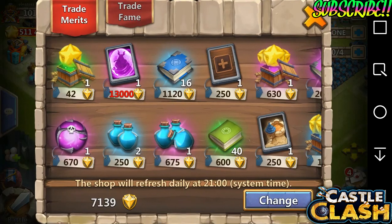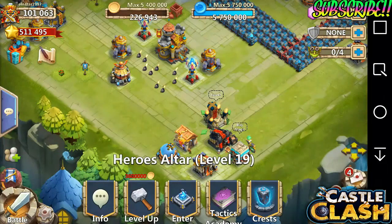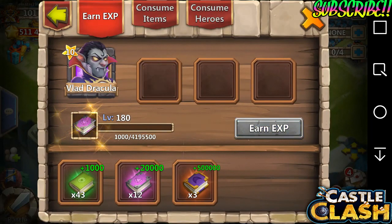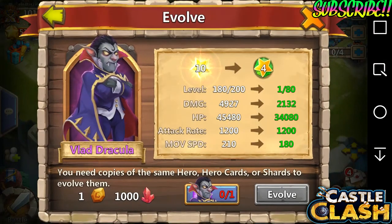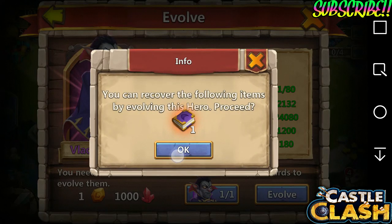Wait a minute — this is wrong. I need to buy that evolution rune. What is the talent rune? I don't even know what I'm saying. Okay, what's next? I gotta feed him a book just so we can get that purple book back. Just one — that's all you need. Pretty sure all of you guys know that. Okay, let's choose Vlad and let's evolve him.